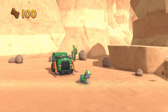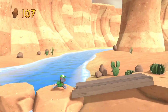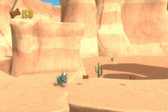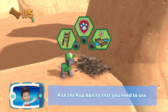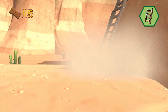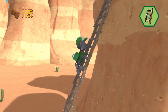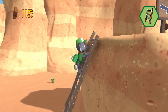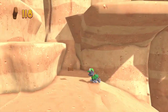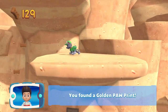Rocky, let's keep moving! You got the pup treats! Pick the pupability that you need to use. Pawsome! Pawsome climbing, let's keep moving! Collect all the pup treats in a mission to earn special pup treat awards. You found a golden paw print!